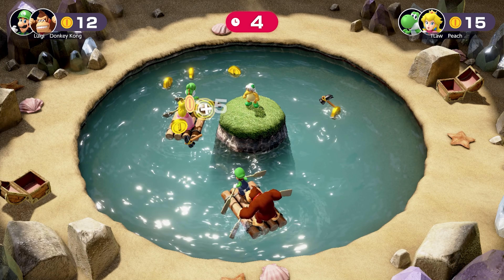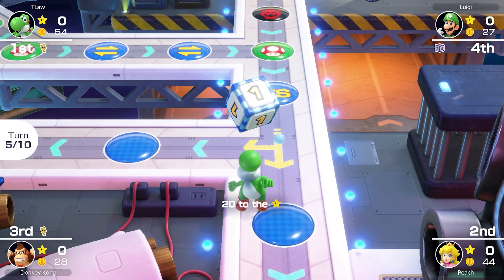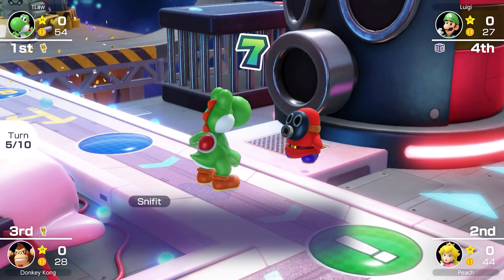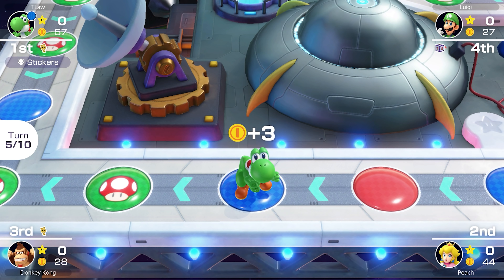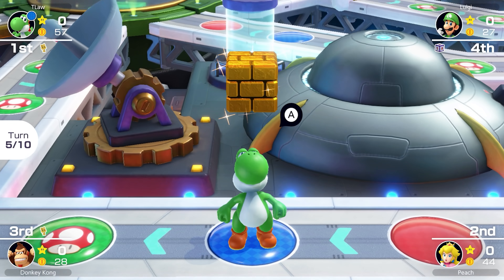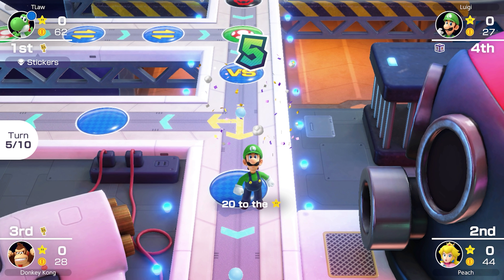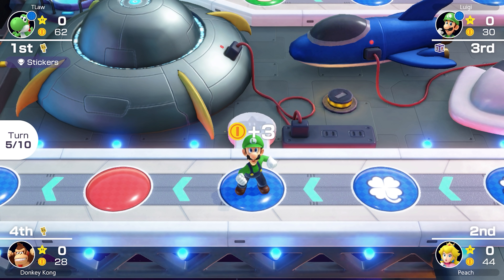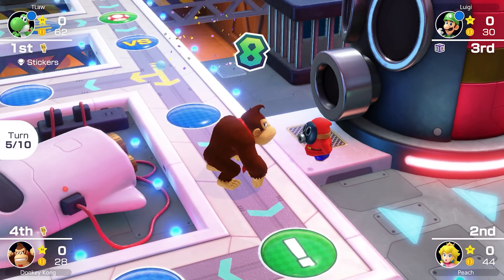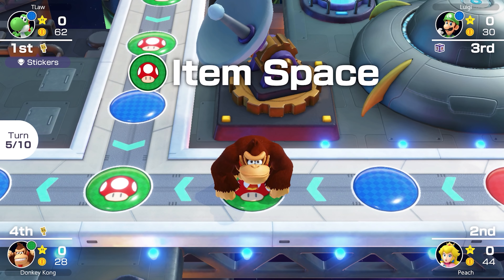Luigi only gets a 6, which unfortunately puts him on the red space. Donkey Kong is doing my work for me — he's had a change of heart and decided staying at the start the whole match isn't so bad after all. That means the only one to escape this turn will be Peach. Next turn we might venture out a little bit. Two-versus-two team minigame: Puddle Paddle — a minigame we don't get very often.